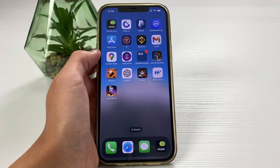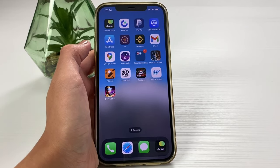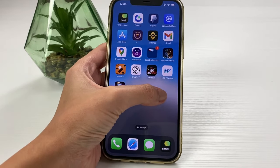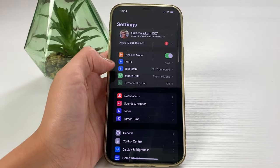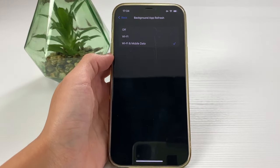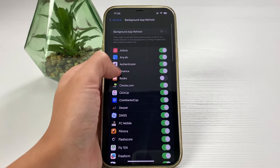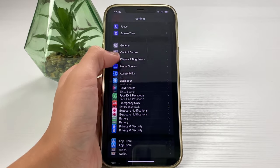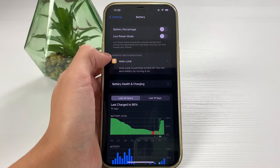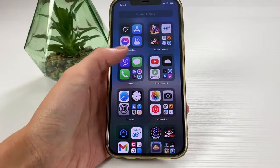Now, for Android users, what you need to do is switch off your battery saver mode. Make sure you have your battery saver mode switched off if you had it switched on. As for iOS users, what we want to do is go to our Settings app, then go to General, Background App Refresh, and switch it on for both Wi-Fi and mobile data. Keep it switched on like this for now. The next step is going to our battery settings and switching off that low power mode, because when you're in low power mode it reduces the background activity, so you need to make sure you have it switched off.